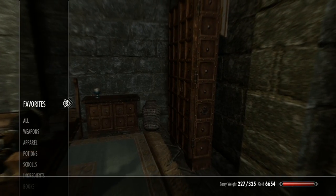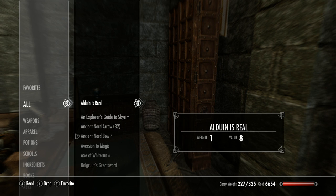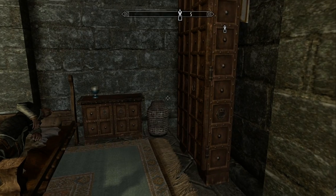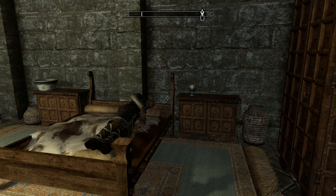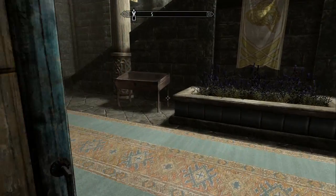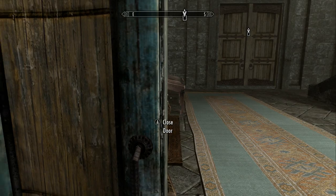The first thing you're going to need is at least 5000 gold so that you can purchase the house. You should be able to get 5000 gold fairly early in the game. Second, you're going to have to at least defeat the dragon outside of the city so that you can buy property in Whiterun.